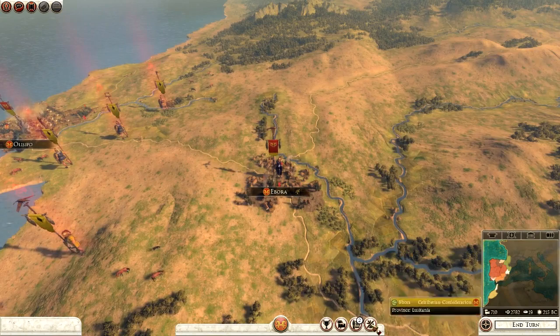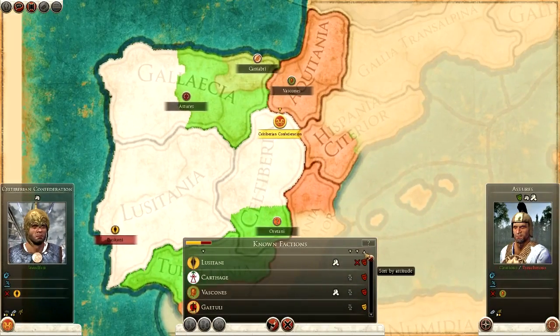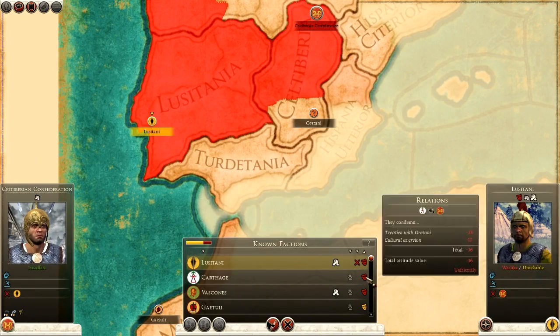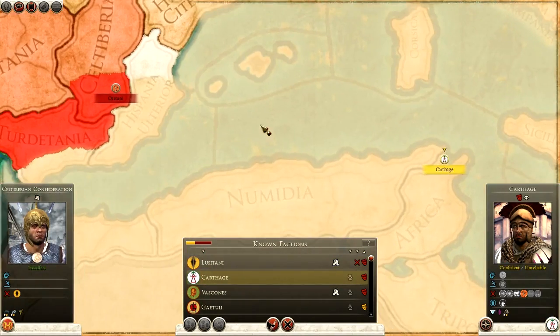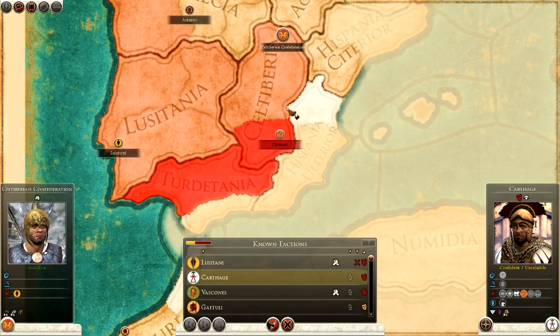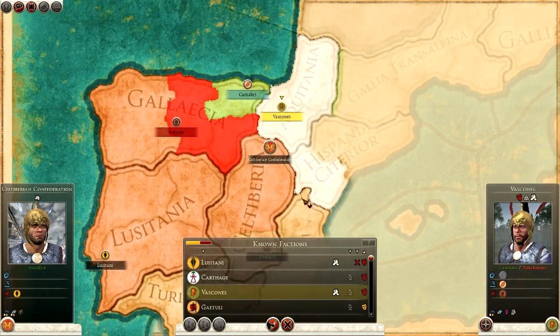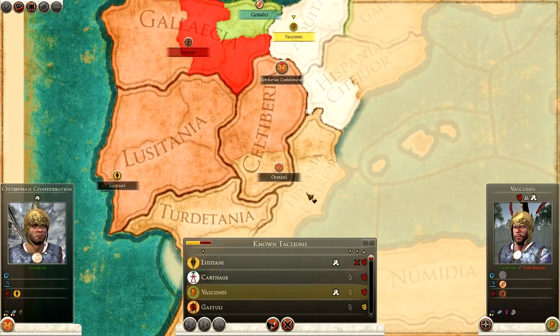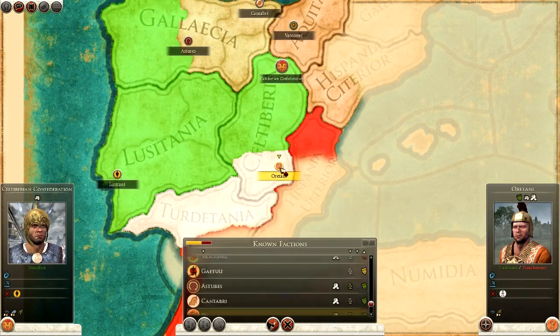I think we can probably end turn, but before we do I just want a quick check. It's only the Lusitani we're at war with — they're going to be wiped out. Carthage doesn't like us, and they're actually at war with the Orotani, so it might be wise to try and take out the Orotani next. I need this province, and I can start taking out some of the Turtidani lands as well. The Vascones don't like us either — they're in the north — but I'm not really bothered about the north too much at the moment.